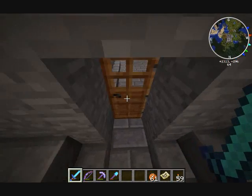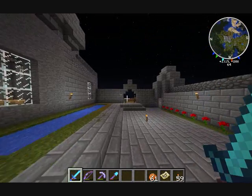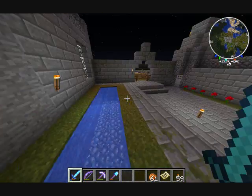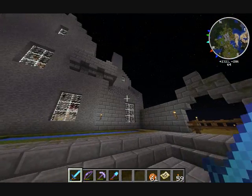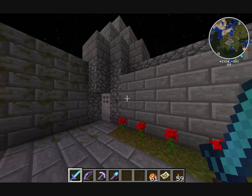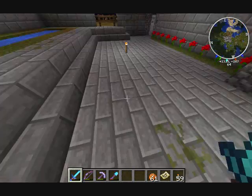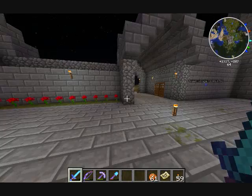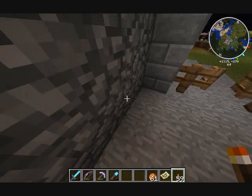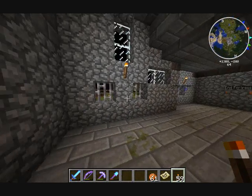Going outside this door — this is the main courtyard, the only courtyard area I guess. Got a little glowstone pool here, nice and fun to mess around with. There's a view from the inside up here, and there's a hallway that runs down over into here. This is my work area pretty much.